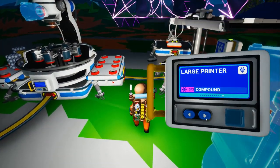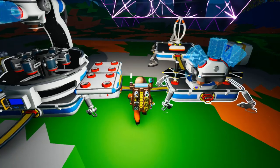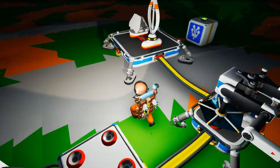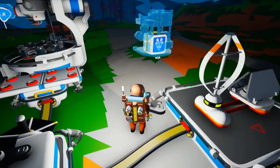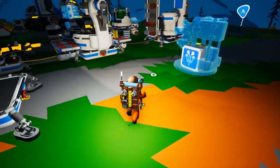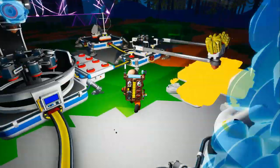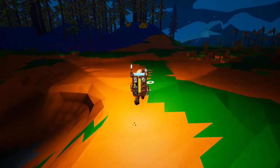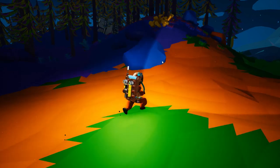From here we're just gonna get ourselves a large platform — large platform B, actually. That way we have more space on the side for power generation should we require it. And then the large printer we'll set up over here. We've almost got enough to activate the soil centrifuge. We've got resin over here — it's actually a really good position for a base, given all that there is nearby.